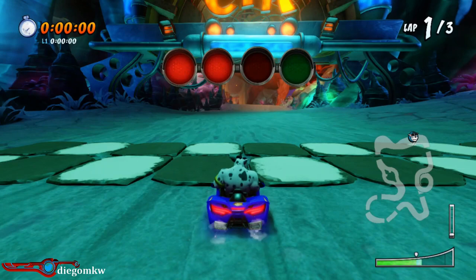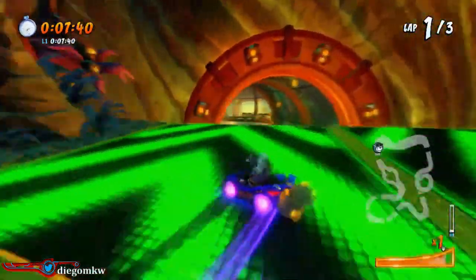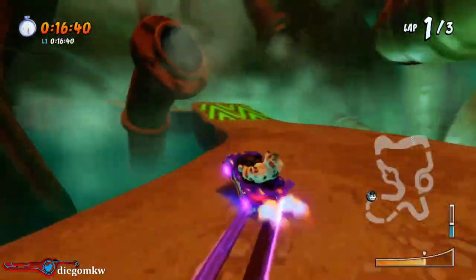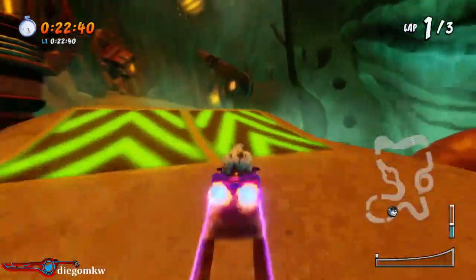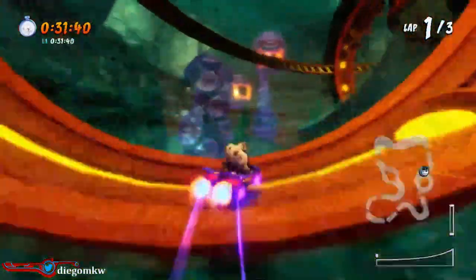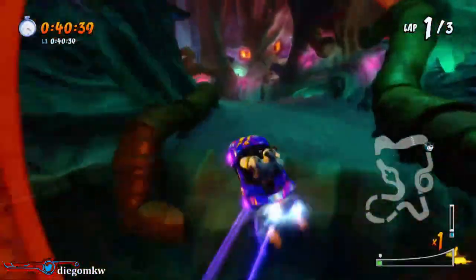I absolutely hate Deep Sea Driving - I really dislike the blades at the end. Anyway, if you don't maintain reserves it's not that big of a deal - it's kind of like Electron Avenue where if you lose blue fire there are other blue fire paths. There's a shortcut right here that you can take. You can drift twice or three times and take these boost pads right here. You don't need to drift in the tunnel if you don't want to - actually it's recommended you don't drift in the tunnel because it hinders your vision of the blades.